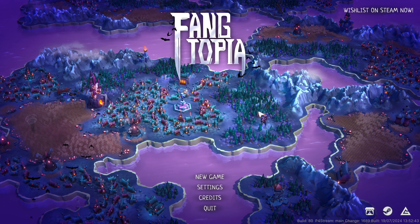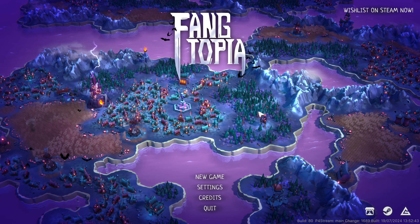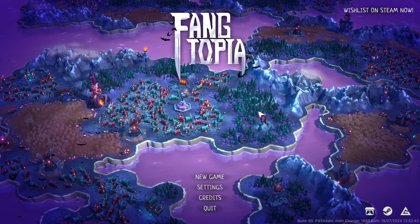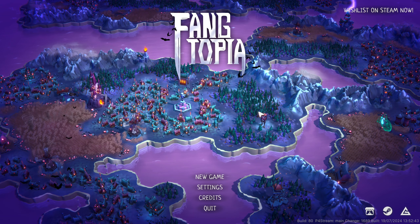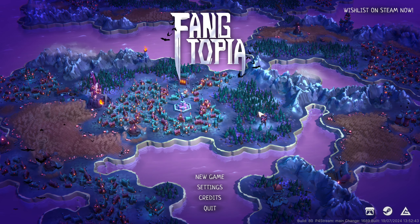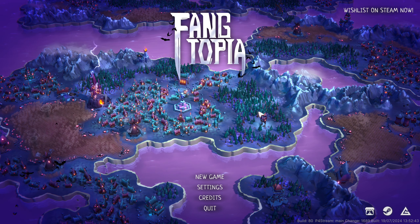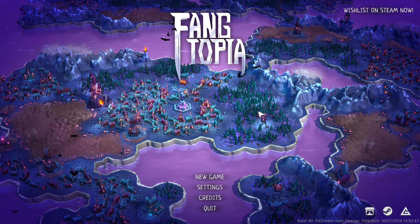There'll be lanterns in the woods, scarecrows and pumpkins in the fields, and evil-looking houses to make up the cities we build, amongst other things. This is a demo of an early access version of the game, meaning we are not playing the full version here. Everything we see might change and there might be features planned that are not in the game yet.